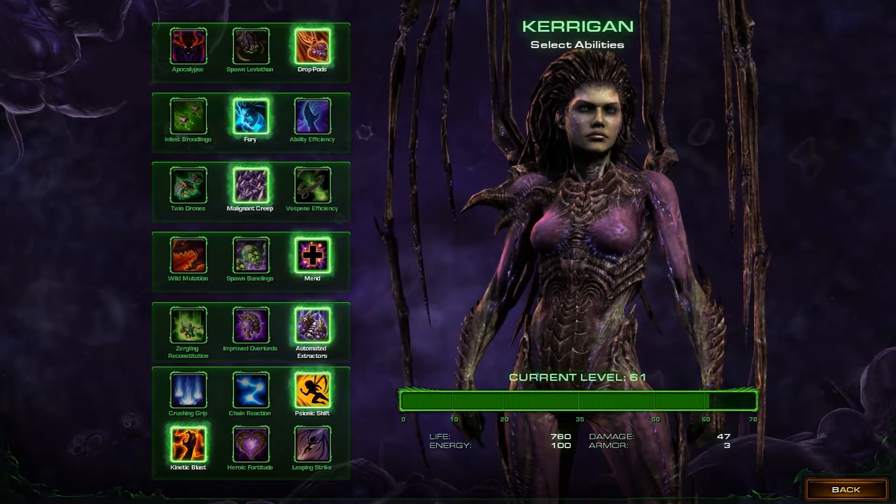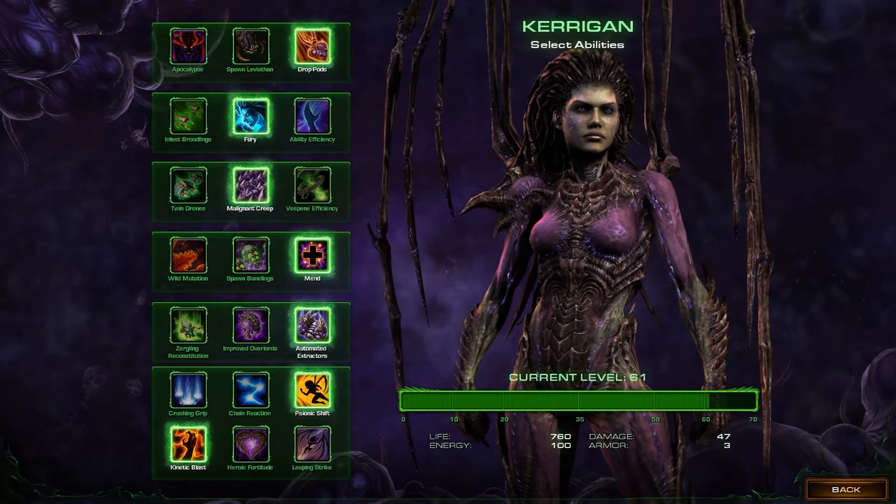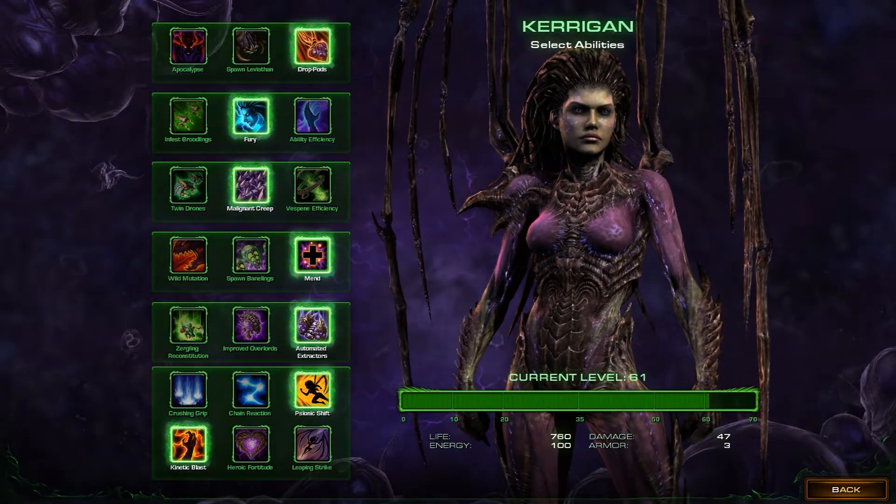For Kerrigan abilities take Kinetic Blast, Psionic Shift, Automated Extractors, Mend, Malignant Creep, Fury and Drop Pods.